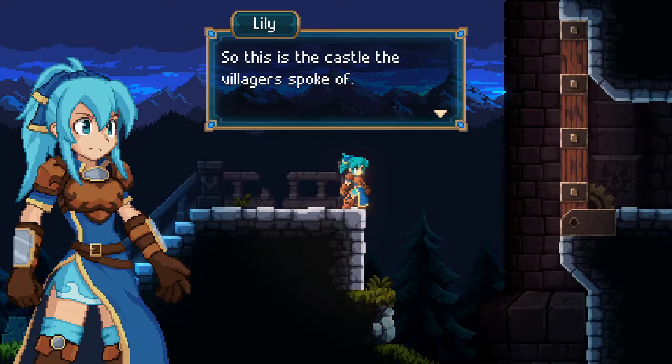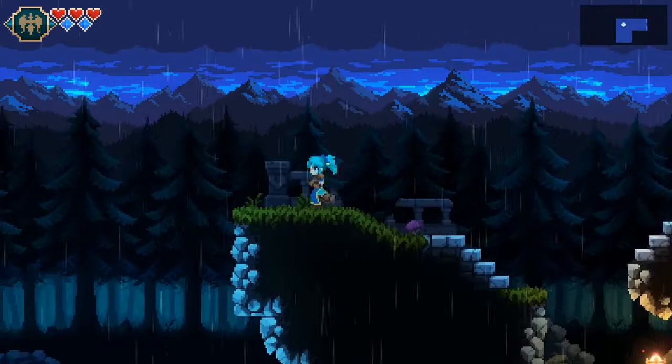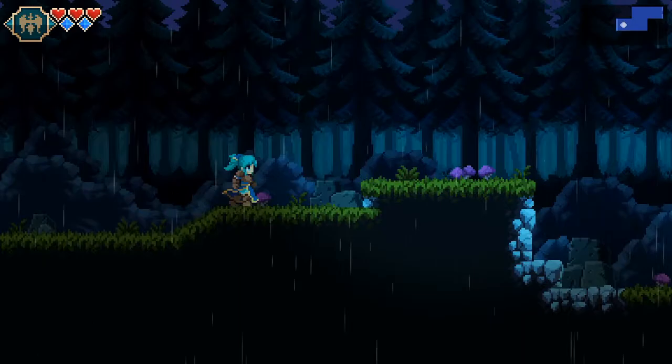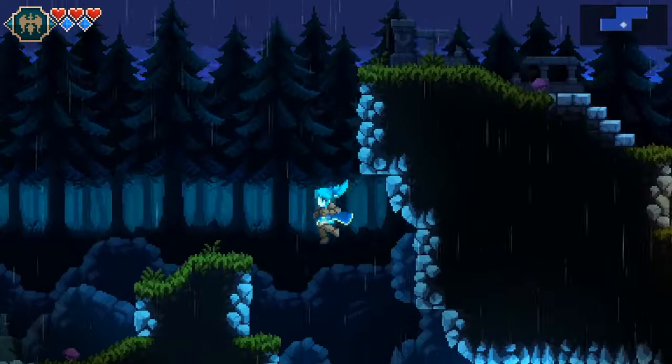Alright, let's do it. 'This is the castle the villagers spoke of - time to hunt down those undead.' So we are the Paladin Lily on a quest to do something or other. Why is there so much space to the left of you? You'd think they would have started you out over there.